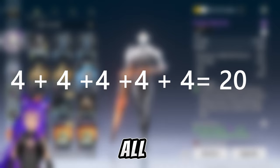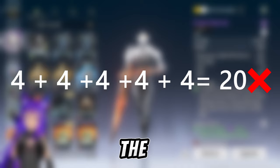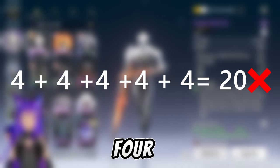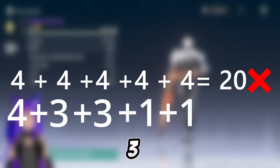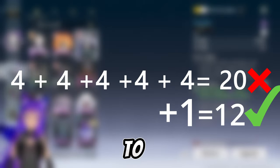But you can't equip all four-cost echoes. The max is 12, so the best way is to equip four, three, three, one, one — which equals 12. And this is the best way to get stronger.